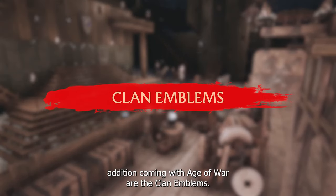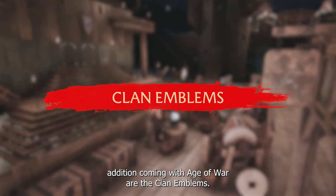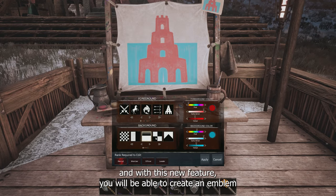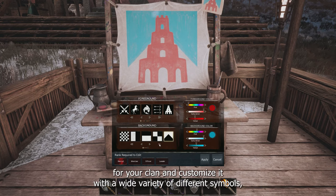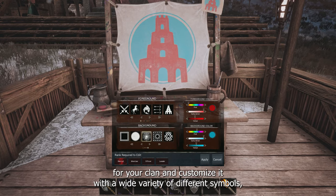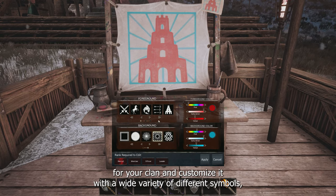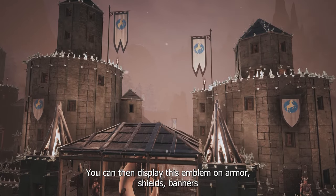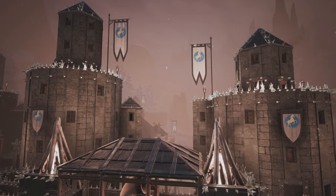Another new addition coming with Age of War are the clan emblems. We know clans are a crucial part of Conan Exiles, and with this new feature, you will be able to create an emblem for your clan and customize it with a wide variety of different symbols, backgrounds, and colors. You can then display this emblem on armor, shields, banners, and more.